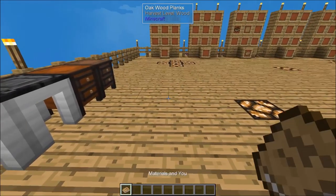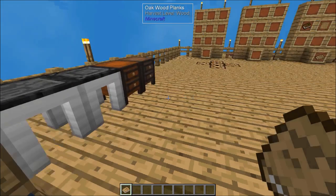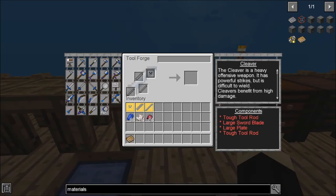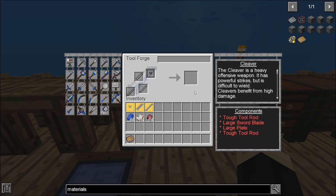So how do you know which one to use? What's the best thing to use? Well, that's subjective. Once you determine what you're looking to make, let's say we're going to pick a weapon today — we're going to make a cleaver. Now, a cleaver is a two-handed weapon. It does a lot of damage, but it is a little bit slower and it does take up two hands, so you're not able to use a shield. If you have really good armor or a really high health pool and you're not worried about taking as much damage, a cleaver is a great choice. But if you're wanting to use a sword and shield, then you're looking more at your broadsword, longsword, or rapier. We're going to start with making a cleaver today, and it says I need two tough tool rods, a large sword blade, and a large plate. I have those three casts already ready to go.